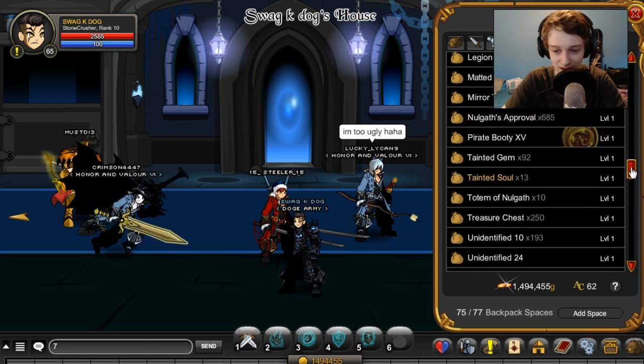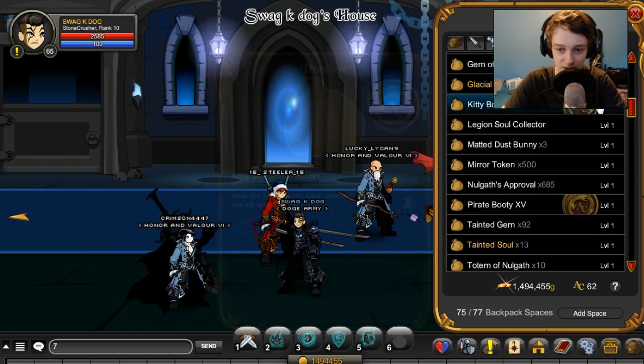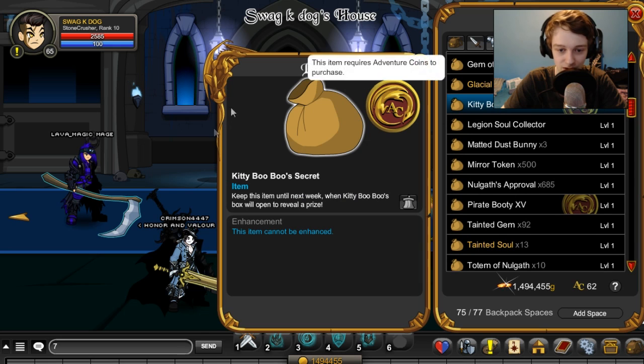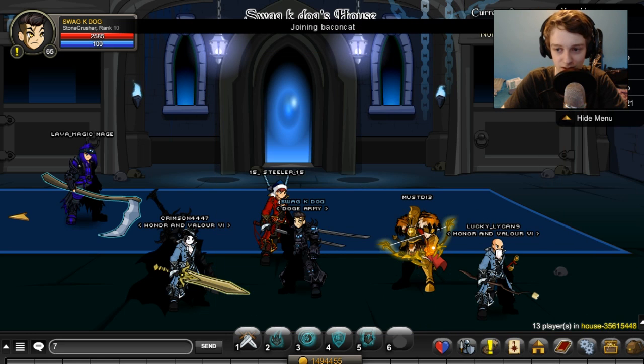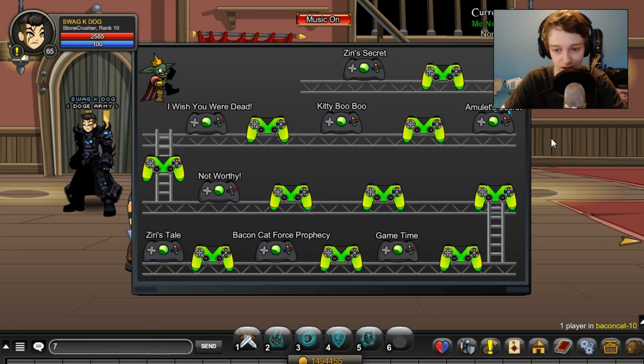You might be guessing what it is, and I just want to make sure everyone knows about this so no one misses out, because it might be a rare thing. It's called Kitty Boo Boo's Secret, and to get it you go to the flying bacon cat update. You do have to play through the update to get to this area.